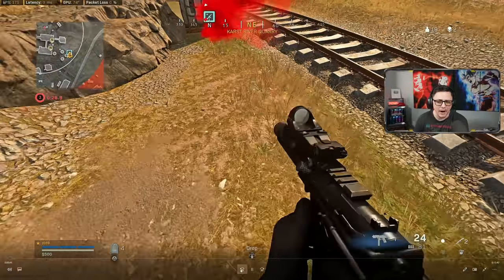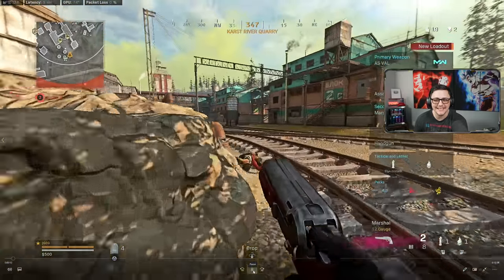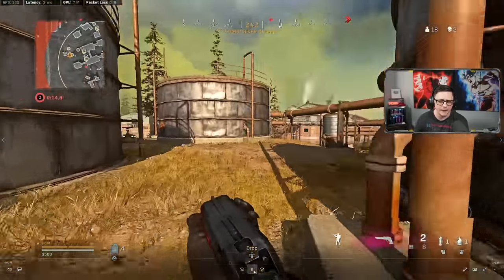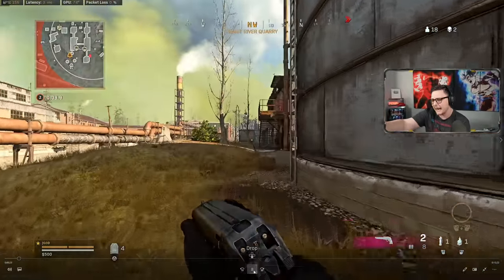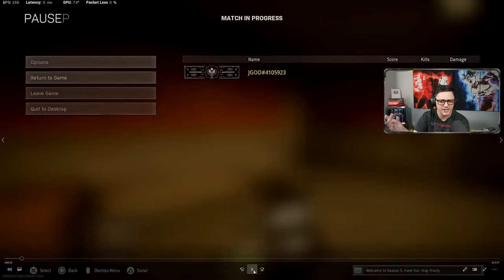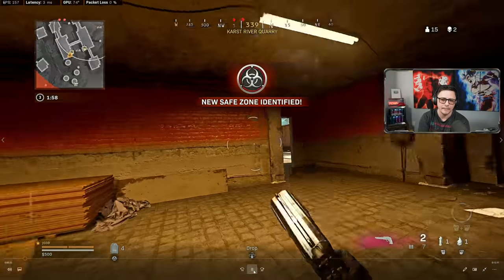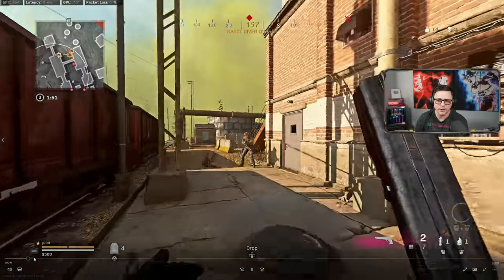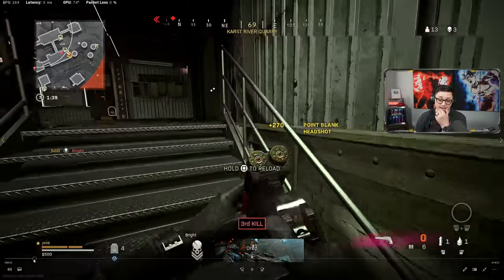I was able to test it out in a private match to see how it played, and one of the biggest drawbacks with this weapon is it does not have a one-shot kill potential. It just doesn't. Maybe with stopping power, but I don't even think it'll matter. I looked at my damage going point blank, and a lot of times in these private matches these guys do not have full health or full plates, and you were not getting a one-shot kill unless they had no plates at all. The base version, as you can see right here, does not get a one-shot kill — it's kind of ridiculous.